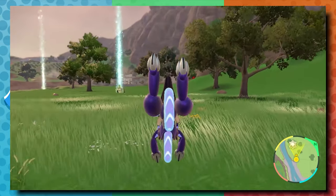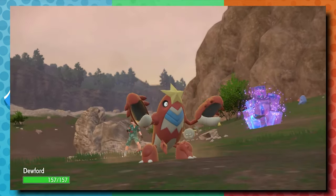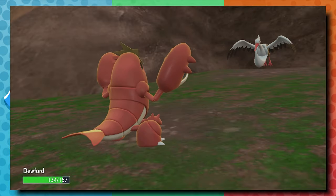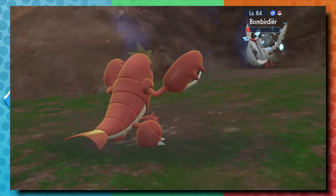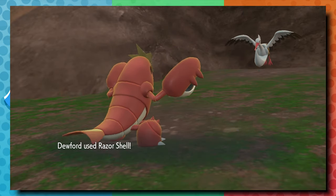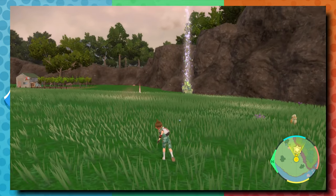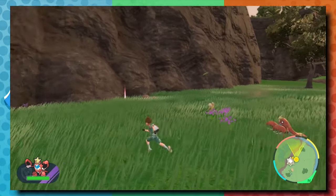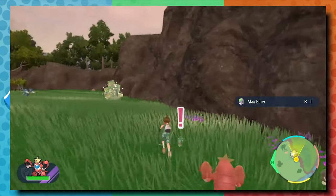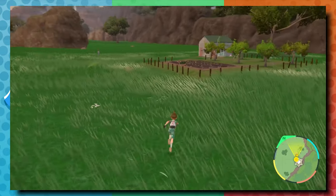For the sake of continuing with that core, I wanted to catch a Corphish and evolve it into Crawdaunt, a Water/Dark type Pokemon to complete the water part of that core. It has the moves Crunch, Razor Shell, Icy Wind, and Swords Dance. I'm probably going to replace Razor Shell at some point, but right now the STAB is nice. Icy Wind has been really helpful in boss battles, and Swords Dance increases its attacking strength. It's got the ability Hyper Cutter and can Terastallize into a Water type.